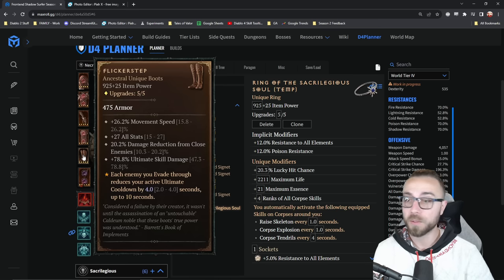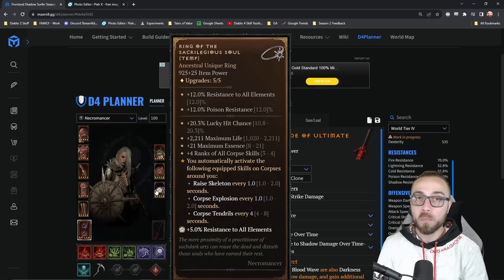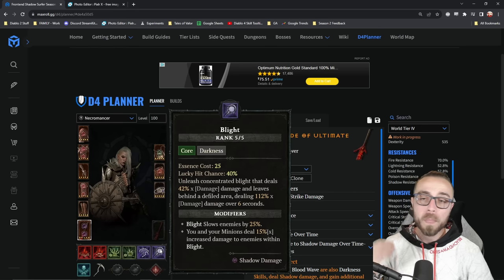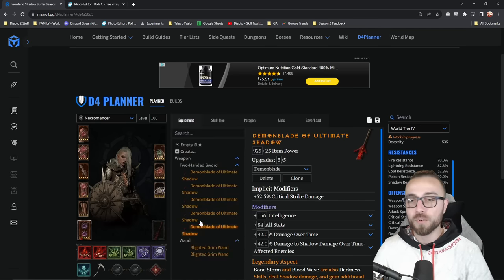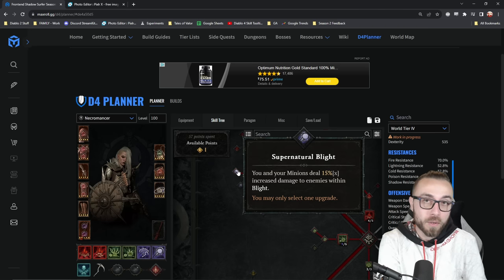But again, just looking at the base stats on the ring, it does help to be able to cast Corpse Tendrils more often and be able to put out some additional damage from Corpse Explosion itself. Because basically what you do is you rotate between casting Corpse Explosion twice and then evading through the monster, casting Blood Wave, evading through the monster, casting Corpse Explosion twice, or weaving in Blight. Blight gives you additional lucky hit procs on X Falls, on top of the fact that it gives you the 1.15 damage multiplier when a monster is sitting inside of the Blight's area of effect. So if you run out of Essence, you need to Corpse Explode. If you have Essence, you cast Blight, and so on and so forth until the monster is dead.